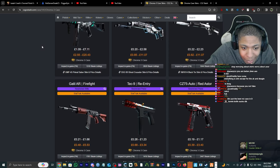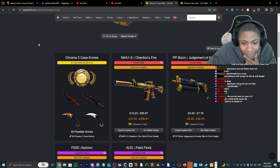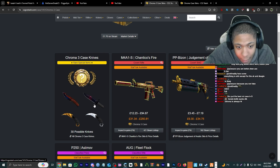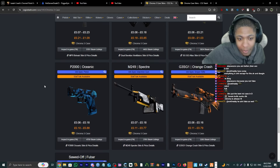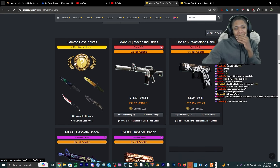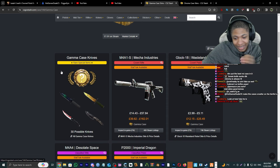Chroma 3 — another favorite of mine. P250 Asiimov, Primal Saber — a very decent skin. Chroma's always a W. Look at these beautiful knives: Gut Knife Marble Fade, M9 Doppler, Karambit Tiger Tooth, Karambit Damascus Steel — beautiful finishes. I'm gonna give this an A tier.